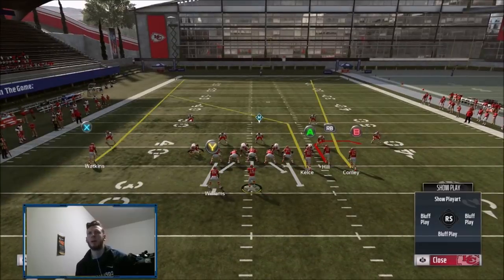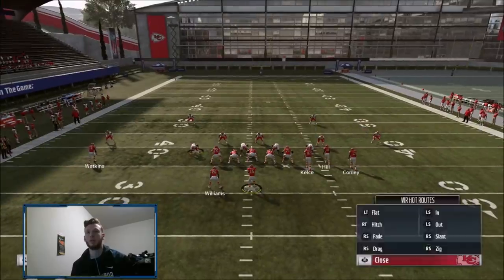The first play is Clear Out SE Out. A couple of different setups — the post route from the tight end is very very good and something all the top bunch players are using right now. The only thing that's going to guard this, if there's no fade on the field, is a deep quarter. So if they're not deep quartering, you don't need that fade from Watkins.